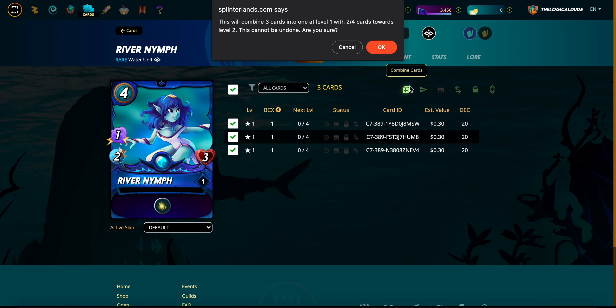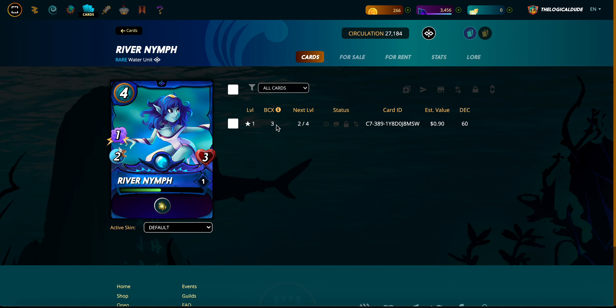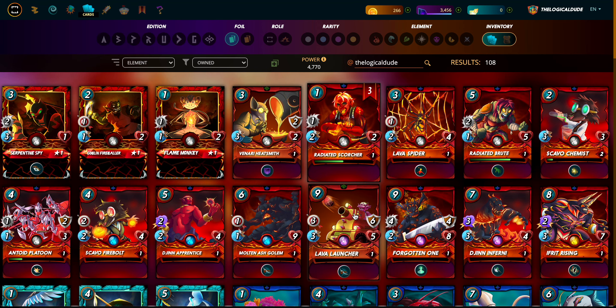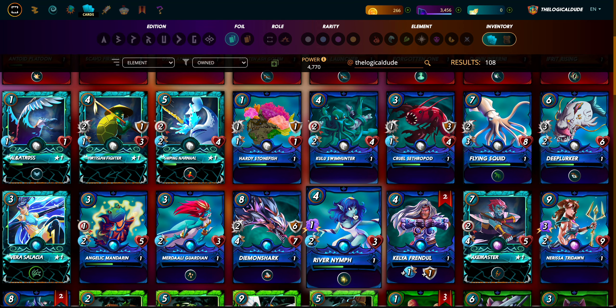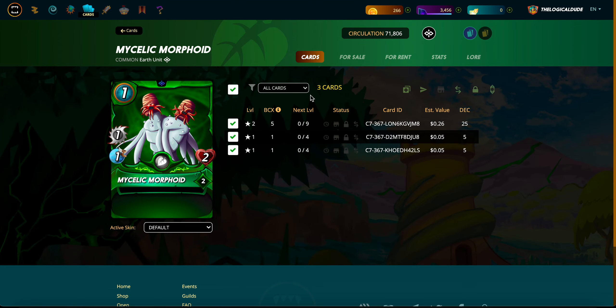River Nymph - I'm gonna combine that. It basically takes all these cards and just mashes them together as one more powerful card and combines the worth. This is one where I'm doing the whole renting-one, holding-one thing - same with Wave Brood. This guy is already at level two for me so I just get to keep adding up.